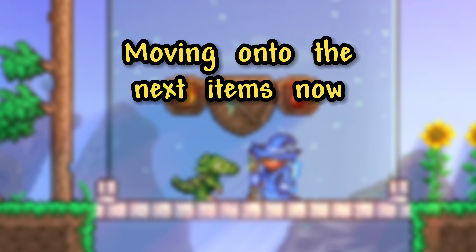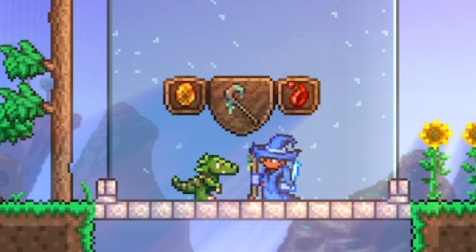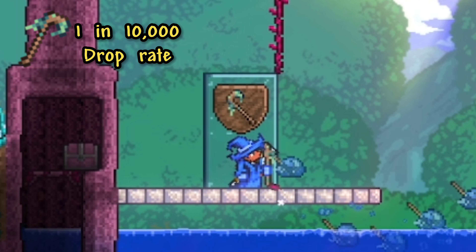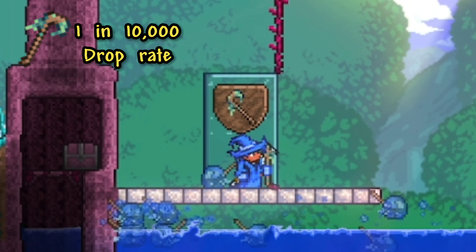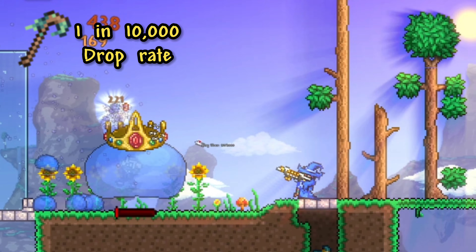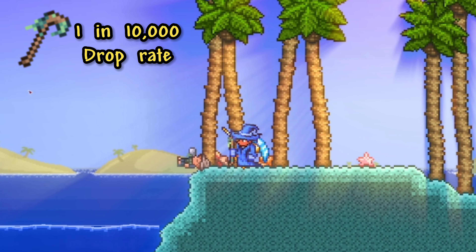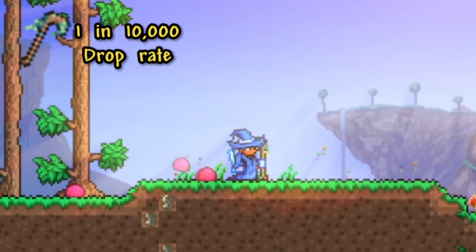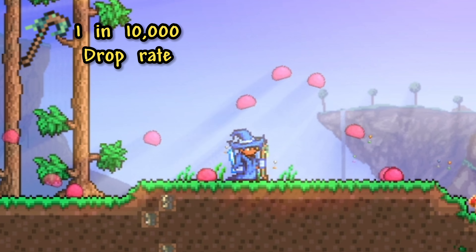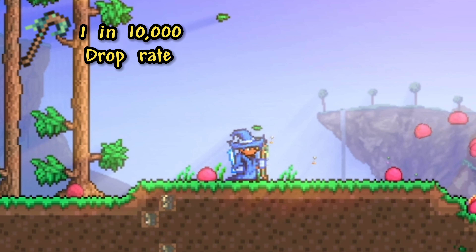Moving on, we are finally in the 1 in 10,000 drop rates, of which there happen to be three items. The first item is the Slime Staff, which is a summoning weapon that has a low chance to drop from slimes. But with slimes being one of the most common enemies, the Slime Staff being able to drop from slime statues, the Princess selling it on the Celebration Secret Seed, and it also having a 1 in 70 chance of dropping from Pinky Slimes, you could argue that it's not rare at all. But because of its drop rate, I felt the need to include it anyway.